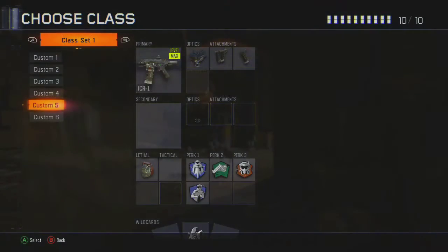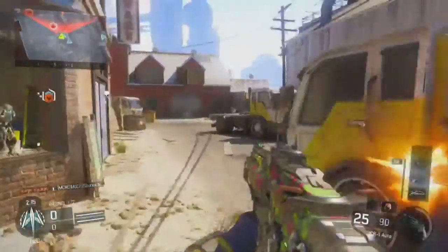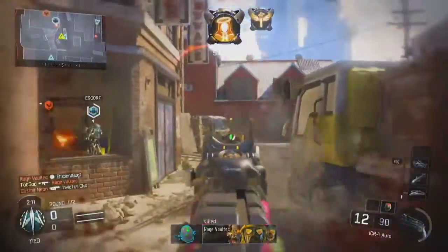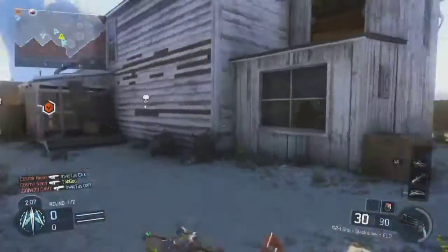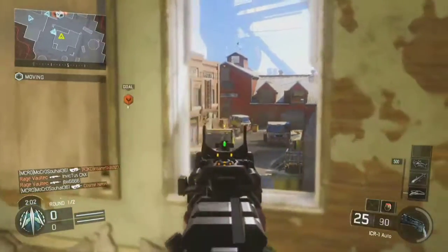I also have Quick Draw because it improves aim-down-sights speed slightly. I would have Stock but it's not as effective in this game as it was before. For the secondary, I don't actually have one simply because not having one adds more slots to my class overall.